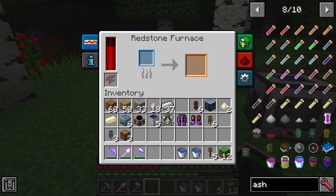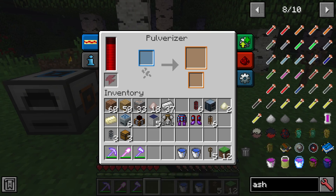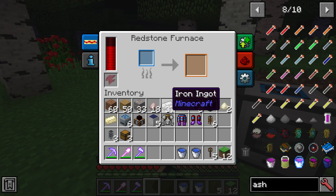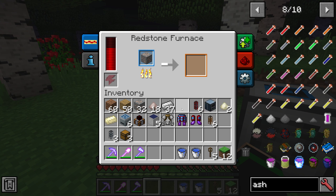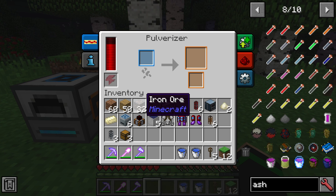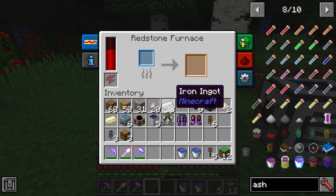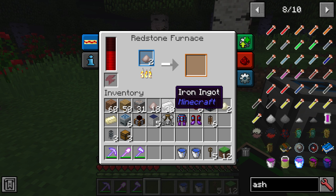The reason you might want the Redstone Furnace is so you can save on your fuels. It can also go faster than a normal furnace, so you can just get things done faster. The Pulverizer has a lot of very useful recipes. For example, if you smelt an iron ore normally, you'll get one iron ingot out. But if you use a Pulverizer to pulverize iron ore, you'll actually get two pulverized iron out. Then the Redstone Furnace can smelt pulverized iron into an ingot at a one-to-one ratio, which means you can basically double the amount of iron you get from the amount of ore. This shows just one useful chain of machines you can do in Thermal Expansion.